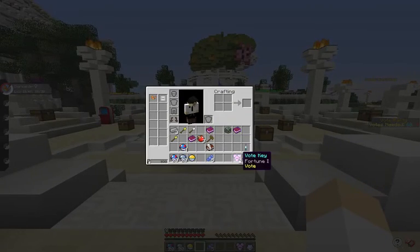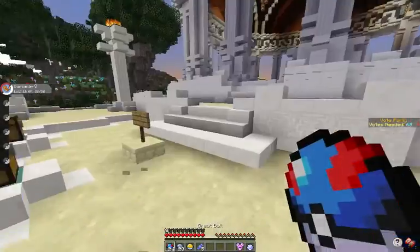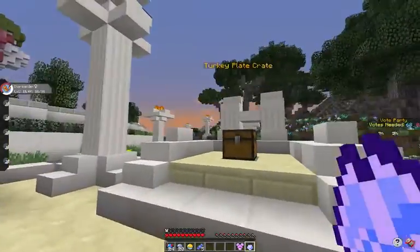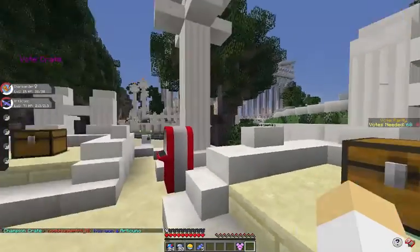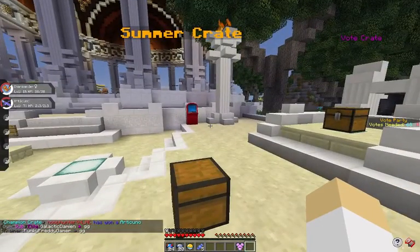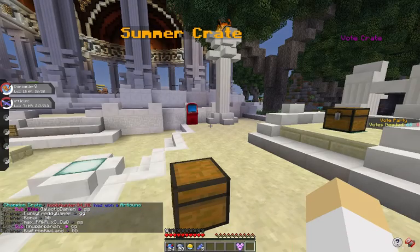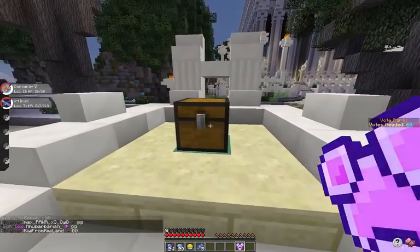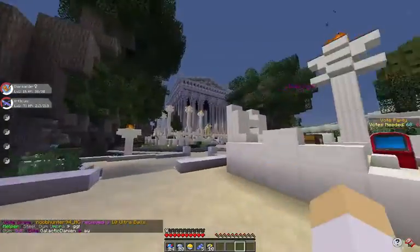I got a champion key and a vote key, so we're going to use these. Heavy balls — perfect. Now I need to find the right crates. Turkey plate? What the heck. Okay, champion crate — got Articuno! What the heck! It put it in chat and everyone's saying GG. Nice. Let's go with the vote crate — we got 10 ultra balls, that's perfect.